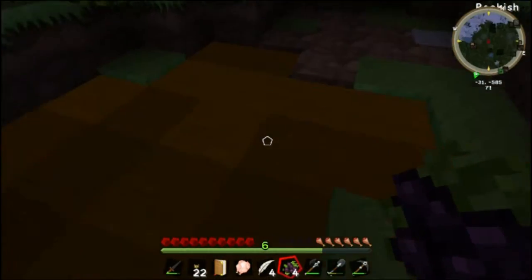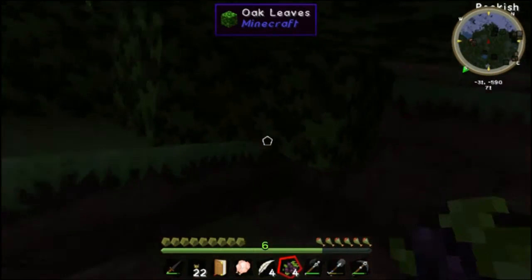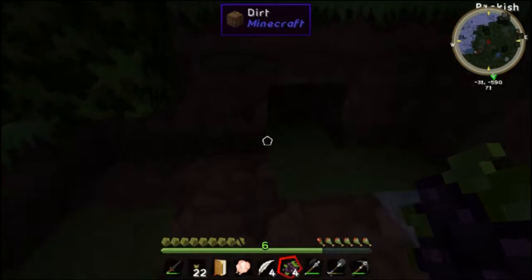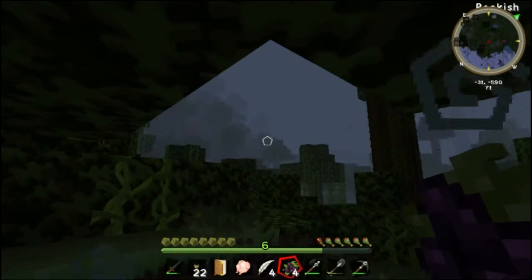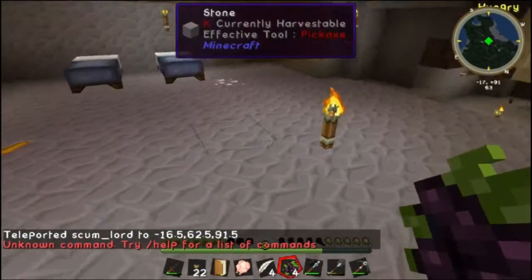I'm going to find another frozen biome. It's starting to get dark out. That is weird looking dirt. I'm poisoned! Was it purple? No, it was black. Or brown. TPing home.